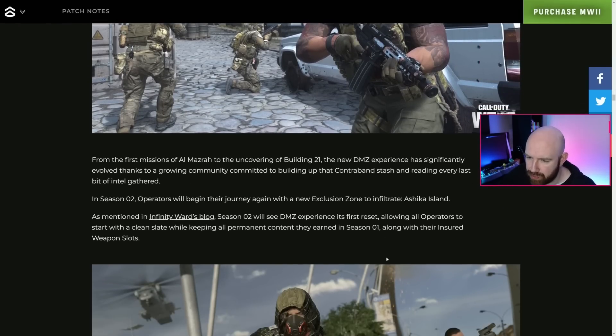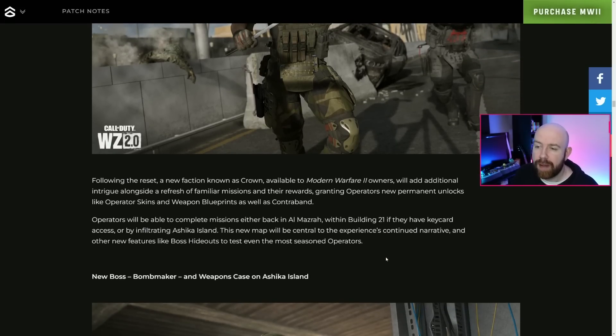DMZ is going to be on Ashika Island — there'll be a reset losing all insured weapon slots. There's a new faction and a refresh of familiar missions and their rewards. That suggests some rewards may stay, some will be swapped or updated. It does say operators will get new permanent unlocks like operator skins and weapon blueprints. You can also complete missions in Al Mazrah building 21 if you've got the key card, and Ashika Island will be central to the continuing narrative.